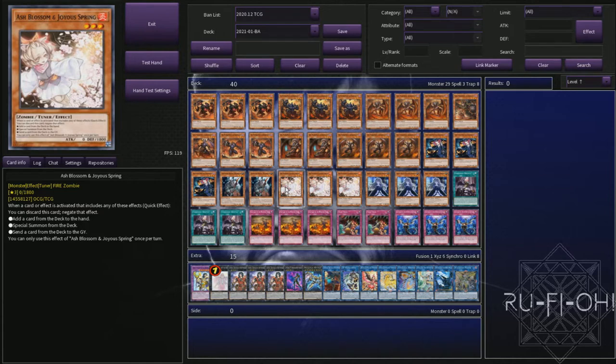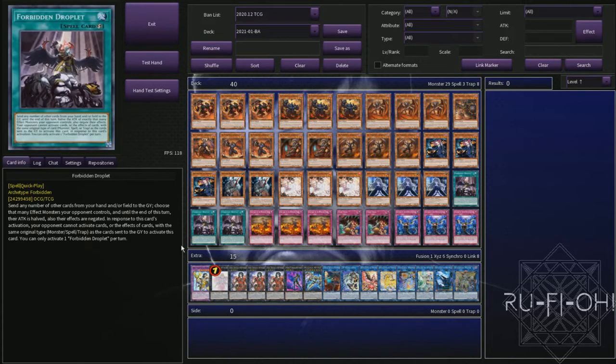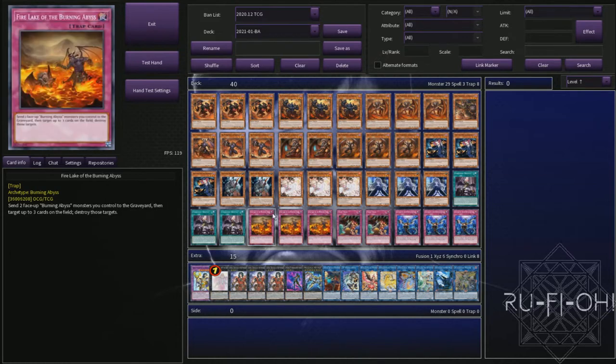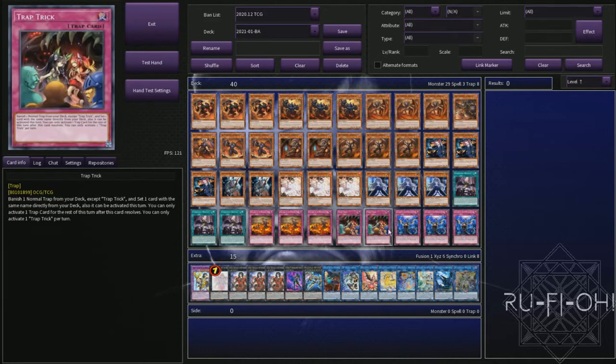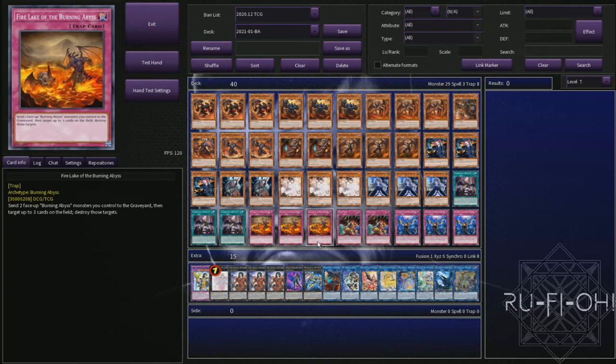Then we move on to our hand traps. We have triple copies of Ash Blossom and Joyous Spring — definitely the most diverse of the hand traps; it hits almost every single deck in at least some capacity. And then triple copies of Ghostbell, which is particularly strong at the moment in this format. It's a little bit of a flex spot but I really favor Ghostbell for the meta matchups. We have triple copies of Forbidden Droplet — an incredibly strong card — and the fact that you'll be able to trigger your BA effects off of it is awesome. In keeping with this being a pure BA deck profile, we're running triple copies of Fire Lake, which gets you a bunch of chains going off and of course popping cards, which is always really nice.